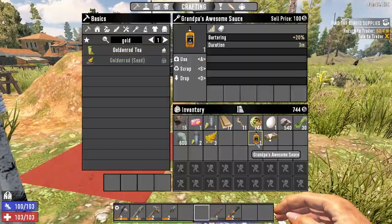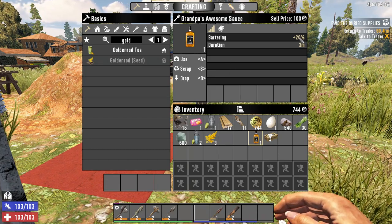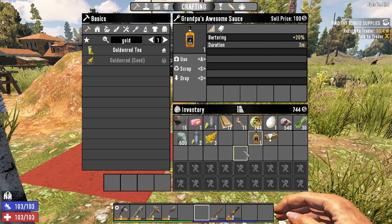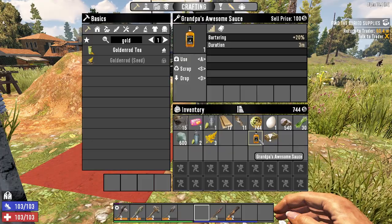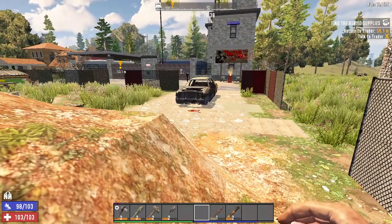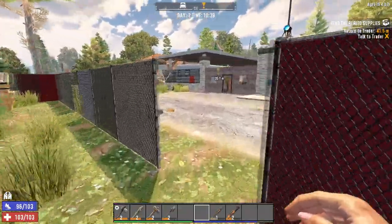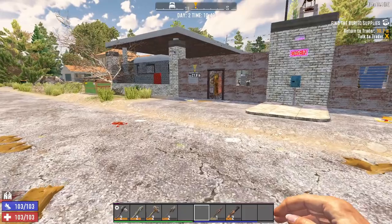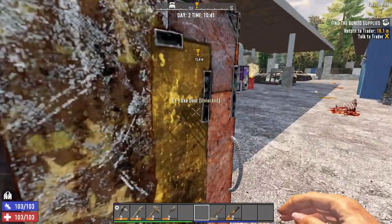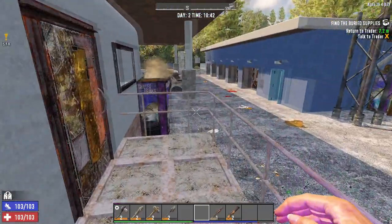Also one very good thing we got was some grandpa's awesome sauce — this will give you a 20% discount when bartering. Remember in the last episode I showed you that the shotgun cost $3,800. With grandpa's awesome sauce and the sugar butts we will be getting a 30% discount on that. We just have to wait until we have roughly enough money to buy it and then pop those two — what the game calls drugs essentially — and we will be getting a much better deal and be able to get it much earlier.